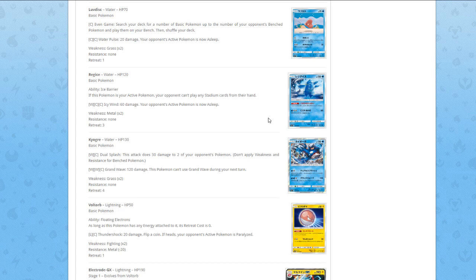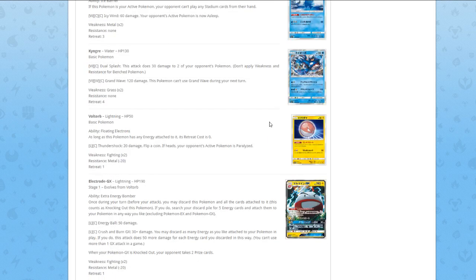Next up, Kyogre — for one Water and one Colorless, Dual Splash does 30 damage to two of your opponent's Pokémon. For two Water and one Colorless, Grand Wave does 120 damage, and this Pokémon can't use Grand Wave during your next turn. Just a random card to get people hyped about a Legendary Pokémon.